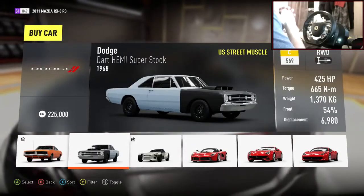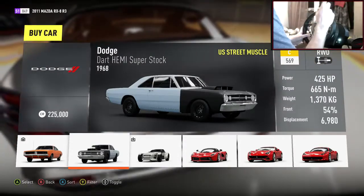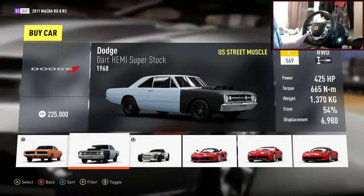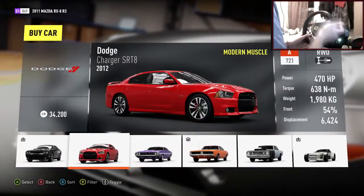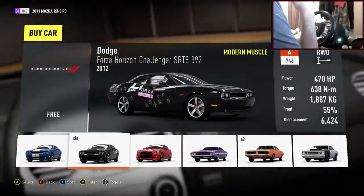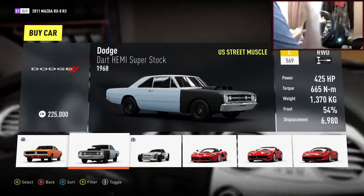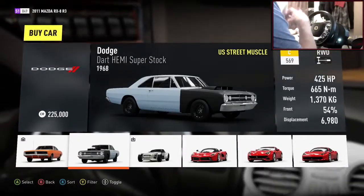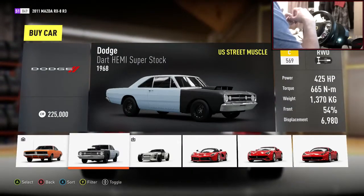Here's the Dodge Dart Hemi Super Stock. There is a newer version of the Dart on Forza — someone can correct me — but this one caught my eye when I saw 'Dodge Dart Hemi.' It looks like a very nice old-school muscle car, looks absolutely wicked.